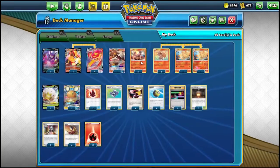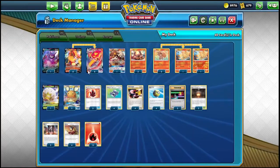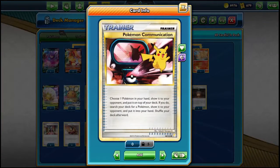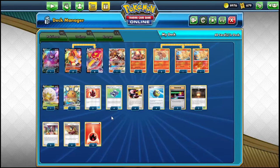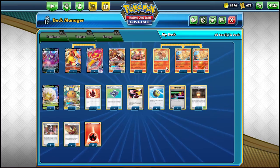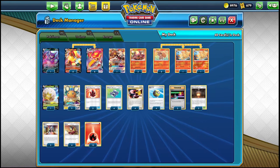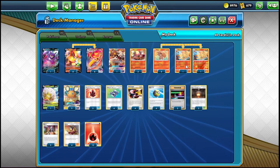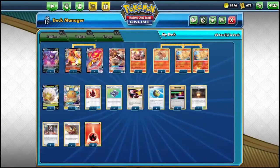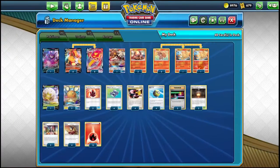We're playing Welder, so with Welder comes Eldegoss in most cases. We're playing 20 Pokémon, so we should be able to find Pokémon pretty often with Pokémon Communication. I'm not playing Great Balls because I am playing Ninetales and no Boss. Ninetales is amazing — I can't stress enough how good it is in this deck. Ninetales gets you to win so many matchups unfairly because they have to deal with Centiskorch snowballing, so Ninetales is almost never targeted.